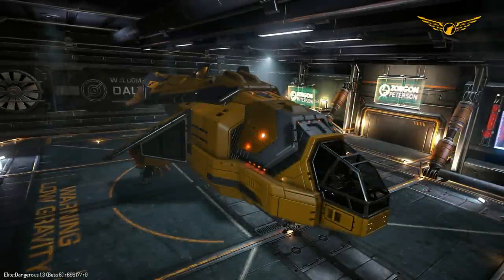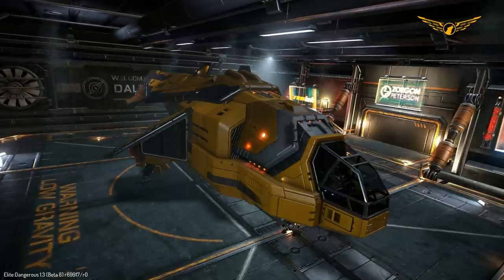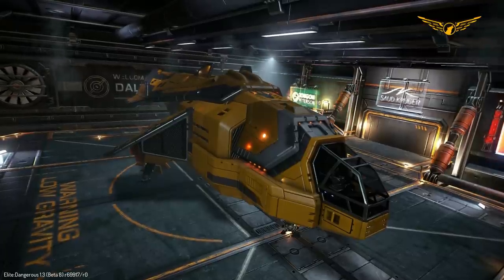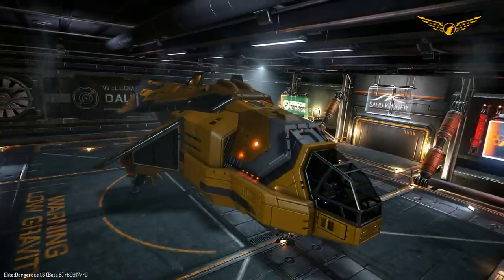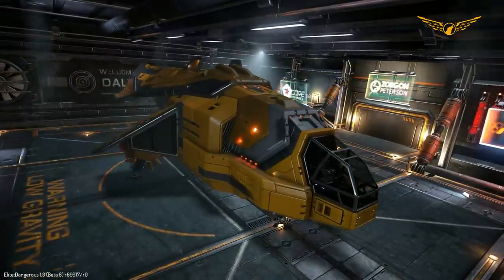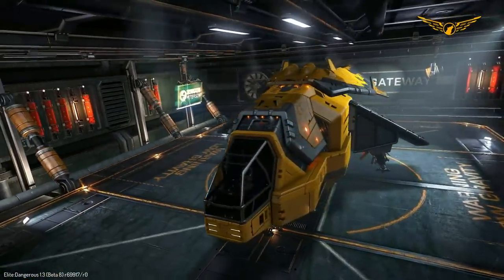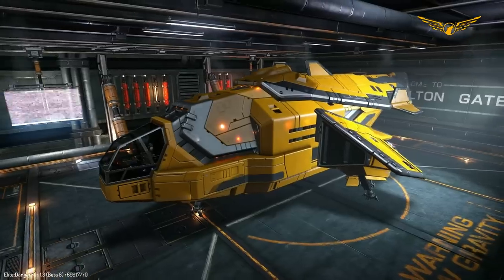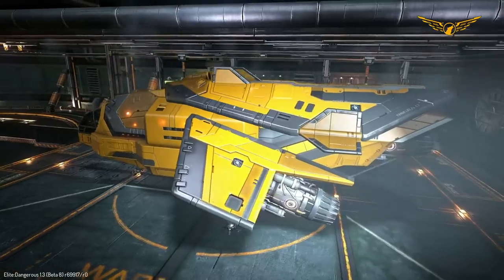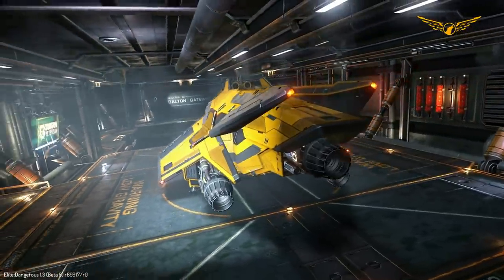Hello again ladies and gentlemen, Chaos Wolf here and welcome back to the Elite Dangerous beta servers. I thought my job was pretty much done with taking a look at the new ships for 1.3, but Frontier seems to have taken this complacency of mine and said nope - here's another ship to review, and they've also made some fixes to the Courier again. So I am here taking a look at the new version of the Diamondback. We now have two versions available in 1.3: the Diamondback Scout, which is the original version, and the Diamondback Explorer.